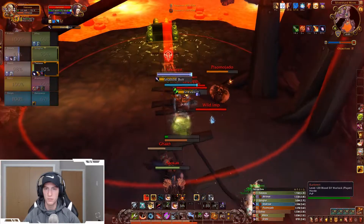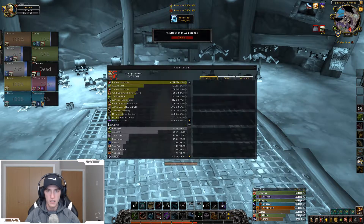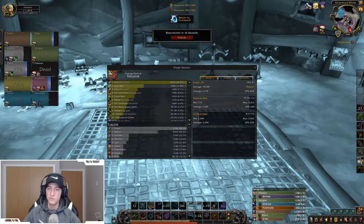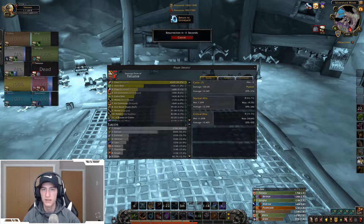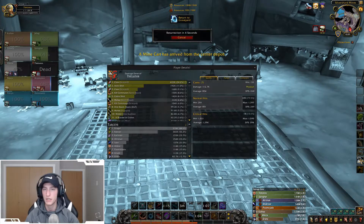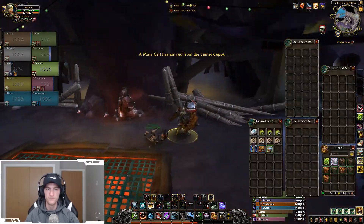Multi-shot cleaves pretty well so it's worth using. Pulling up the death stats again: 24% on Claw, 11% on auto shot, so about 35% of my damage just in the pet. They split Claw into two entries here, so that's 33% damage just in pet auto attacks alone.